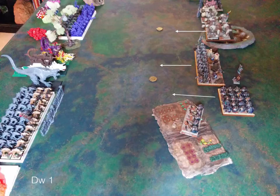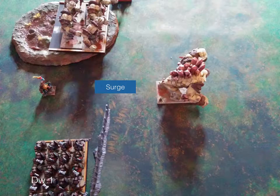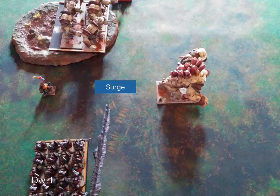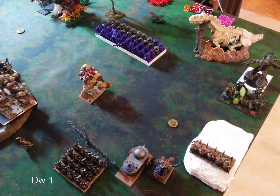Everyone trucks up, and everyone on the other side goes forward as fast as possible. The stone priest surges the greater earth elemental ahead. A little bit of shooting — we get a couple points of damage on a beast of nature. Nothing too significant, just an overview after that.